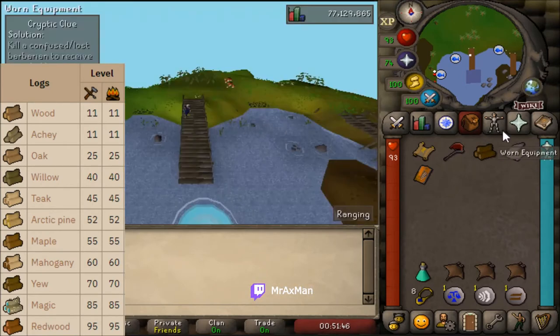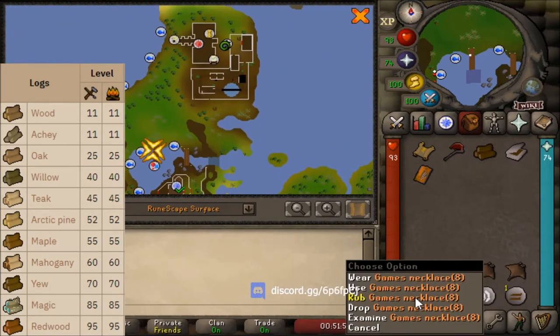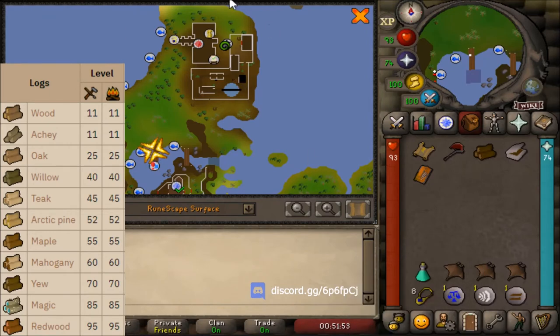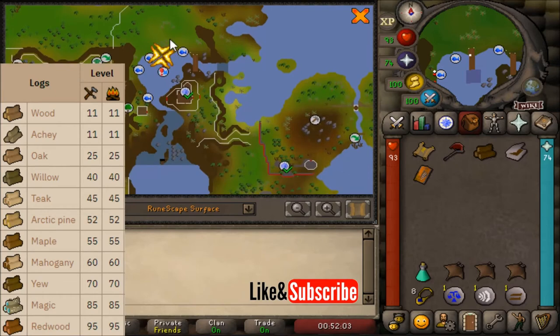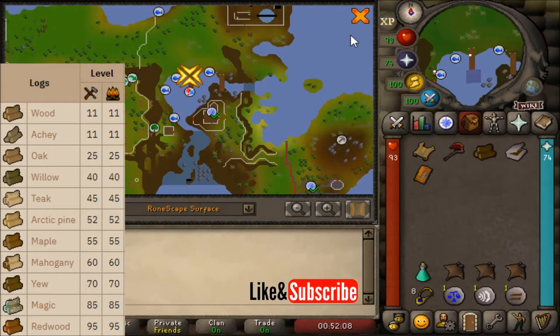I bring range gear because it's super easy to range these monsters. Also bring a teleport out to go back to the barbarian outpost, because it's easier to get out of the cavern by teleporting to the barbarian outpost and running back than using the exit method in the outpost, which brings you very far south. So it's just quicker to bring that teleport.